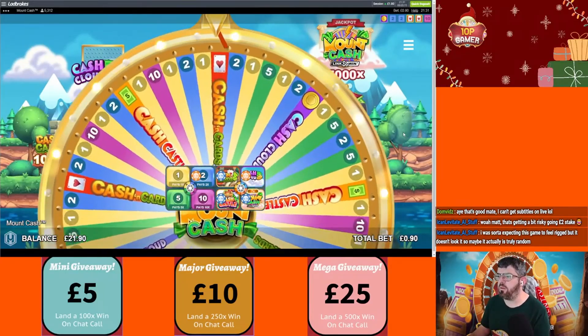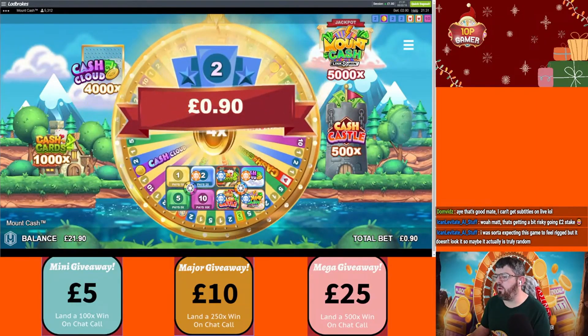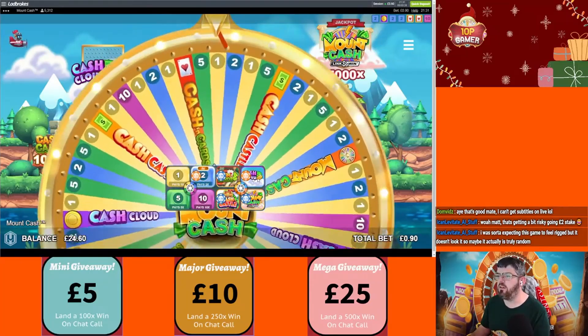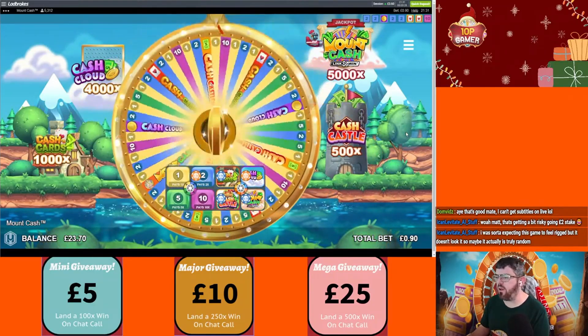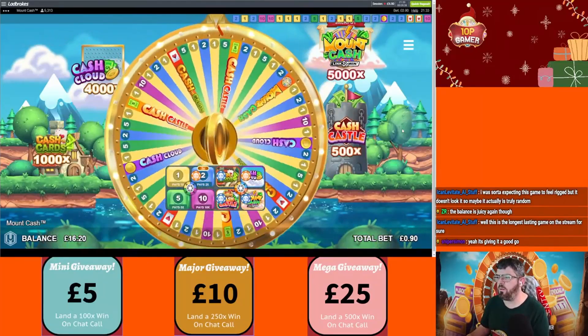7x on Mount Cash would be absolutely ridiculous — I would love that. Oh what I really want is a big multiplier on Cash Cloud. I'll have that — number two with a 4x. 270 — there's some money coming in. We are on 16 pound now though so we're starting to tip away at the balance. Two with a 3x.